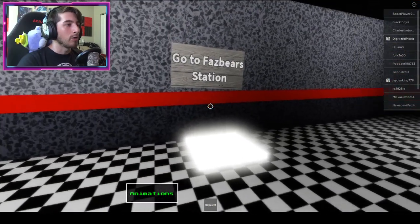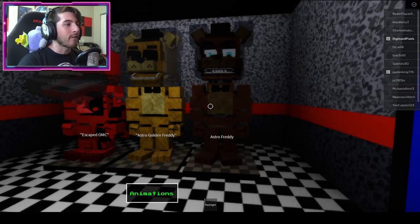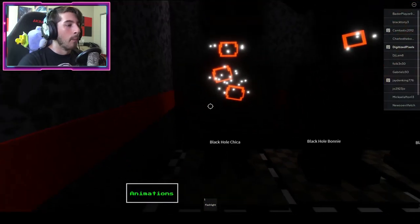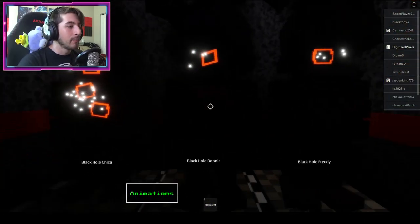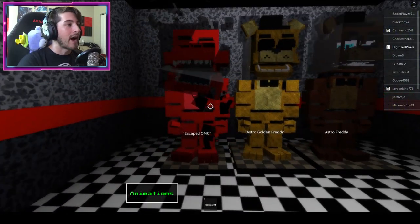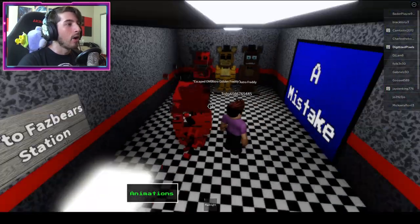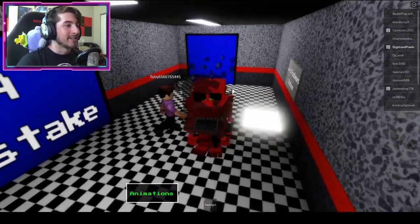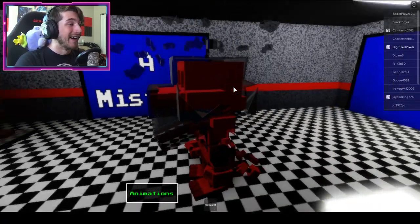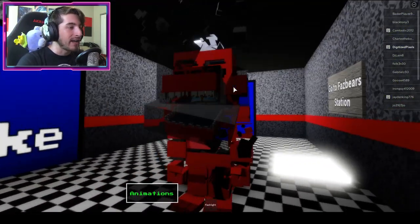Congratulations, we got all the new badges: Moon Landing Black Hole, Escape, OMC, Asteroid Golden Freddy, Asteroid Freddy, A Mistake, Black Hole Chica, Black Hole Bonnie, and Black Hole Freddy. Those are terrifying! Old Man Consequence is in there too — his helmet is shattered, oh my gosh — it's like gravity got to him. Some big consequences right there.